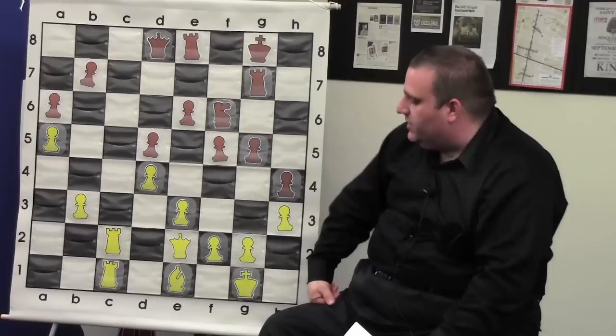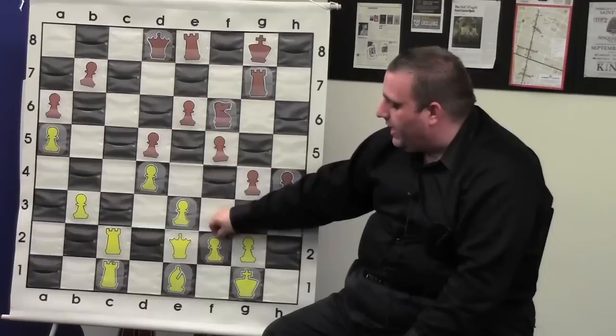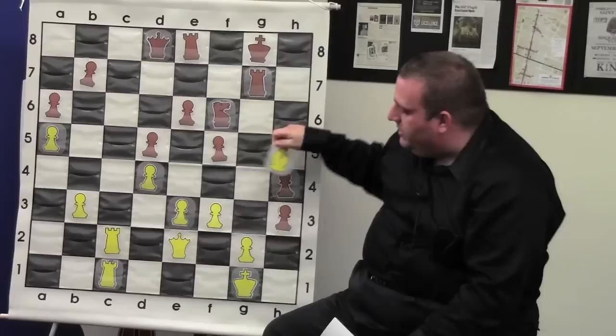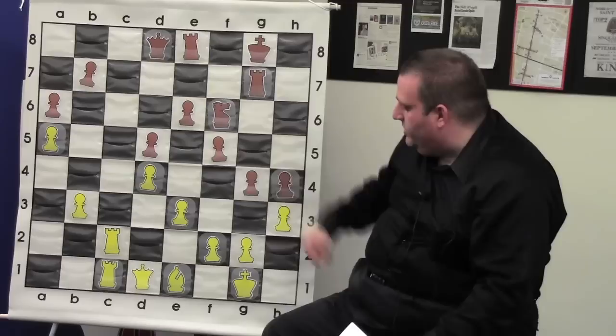Queen e2 also doesn't allow g4 with tempo, but the difference is when white later plays f3 so his bishop can take this pawn, the queen isn't blocking the rook. In the important variation: g4, f3, g-h, bishop takes h4, rook takes g2 gives black the advantage because he's a queen ahead. Magnus saw that variation and knew he wanted to play f3, so he didn't play queen e2 — he played queen d1 so that his rook was protecting. And I think the next move, g4, is actually the losing move.